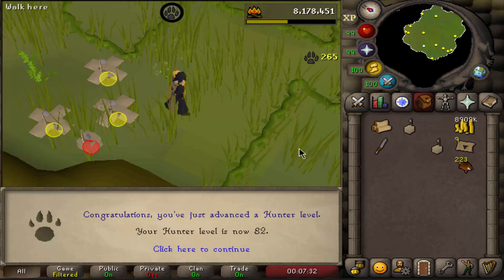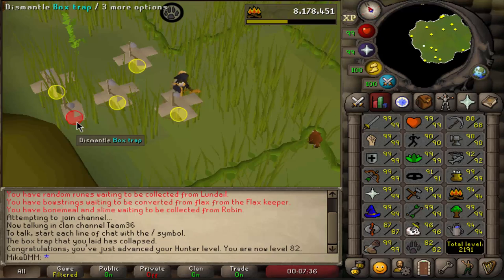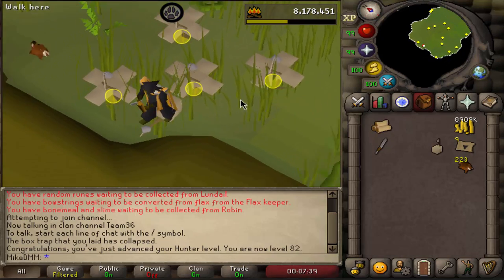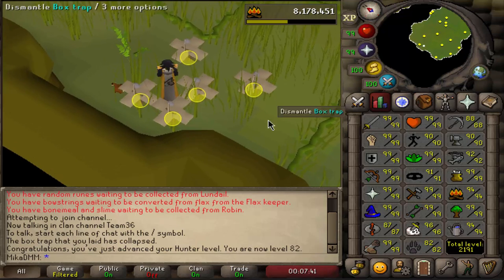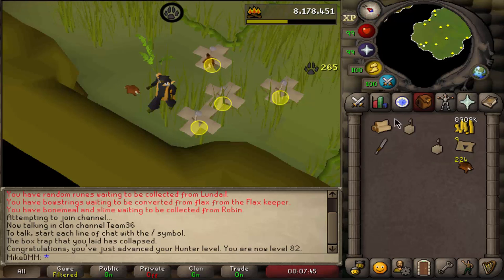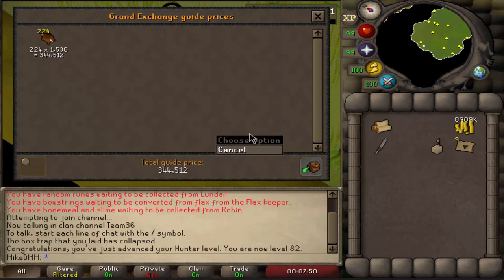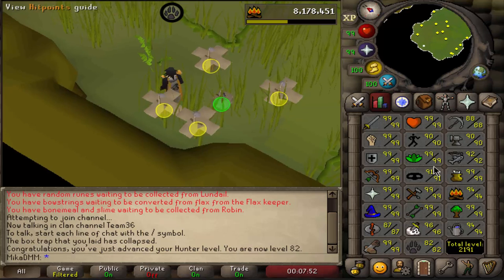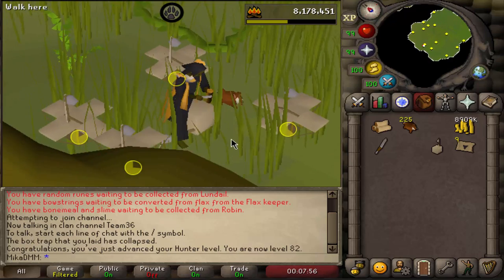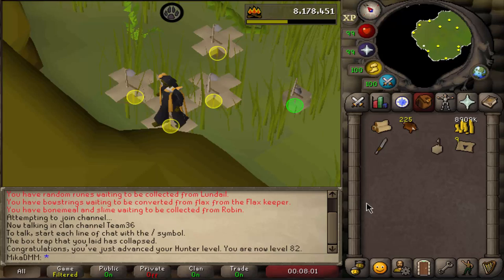We're starting it off with a little bit of Hunter leveling - we're still trying to max the account at the same time, and there's still that very small chance of achieving a Chinchompa pet. The reason why I'm here is I just felt like doing some chill Hunter, and I was very close to a level, like 60k off, and we got ourselves 340k. I think I'll switch the scenery and go do something else now. Let's see what we end up doing in this episode.